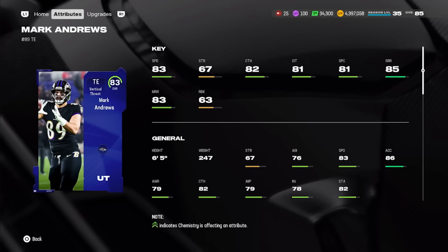At tight end, your best budget option is Core Elite Mark Andrews — six foot five with 83 speed, 82 catching, 81 catch in traffic, 81 spec catch, and excellent route running at 85 short and 83 mid. Run blocking is not great at 63. As time goes on, George Kittle will probably be the next best budget tight end, but for now Mark Andrews can be found for about 120,000 coins.